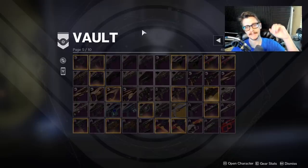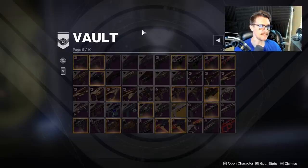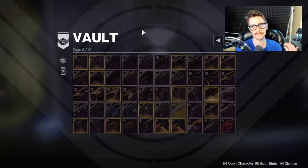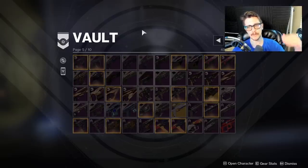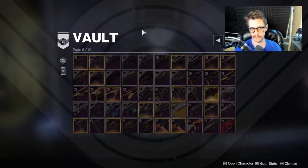Easy would be finding a 1100 Tarrabah in your vault, which you could pull at any time. Hard would be having something like, 'Oh, I have multiple IS Lunas — which one should I get rid of?' because it's a really fun hand cannon, it's a new weapon, you might have a lot of rolls on it, you might be farming it. So I would say go from easy to hard. The easiest things are to immediately weed out things that don't belong in your vault.